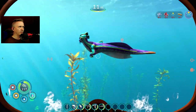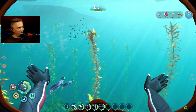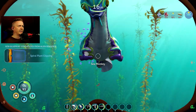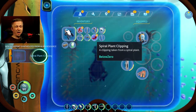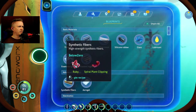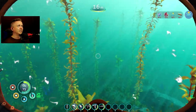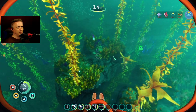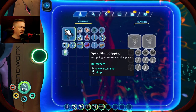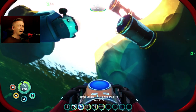I gave the sea monkeys a few more options. They brought me some ruby — it's not from this area, so that's extra — and a spiral plant clipping, which gave me a new blueprint. That's for synthetic fibers: ruby and spiral plant. So they're bringing core components but not yet crafted components. I'm going to make good use of this spiral plant clipping by planting it so it grows and gives me more, instead of having to go find another one.